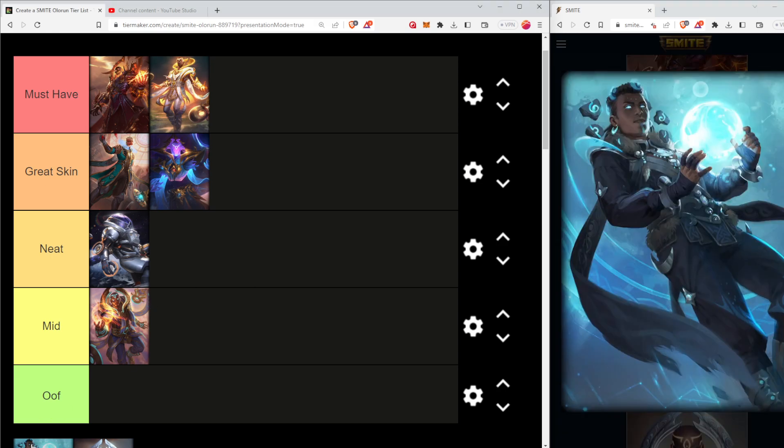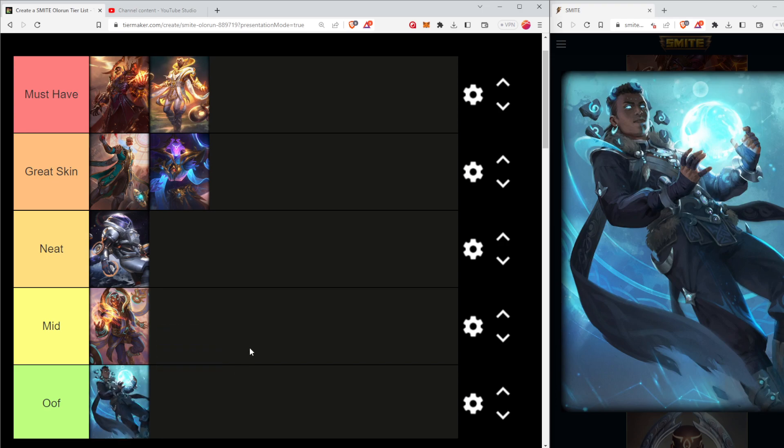Moonseer. It's hard to follow Merciless Monarch, and this one suffered for that. Moonseer is probably the weakest skin in my opinion. It's much more of a tribal, down-to-earth-looking skin than the more aristocratic skins we've seen. Honestly, I am going to put it in oof - I just don't think it's very good.